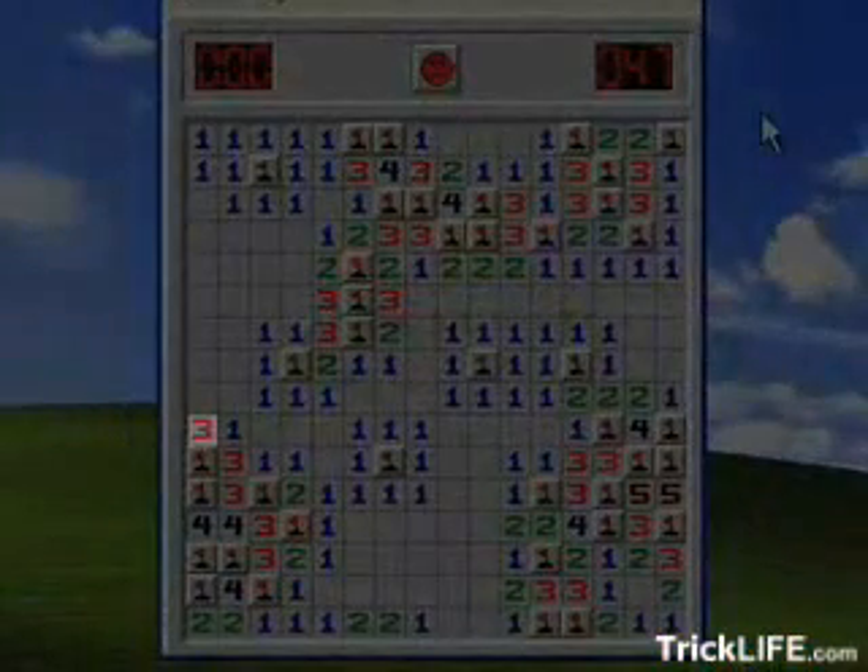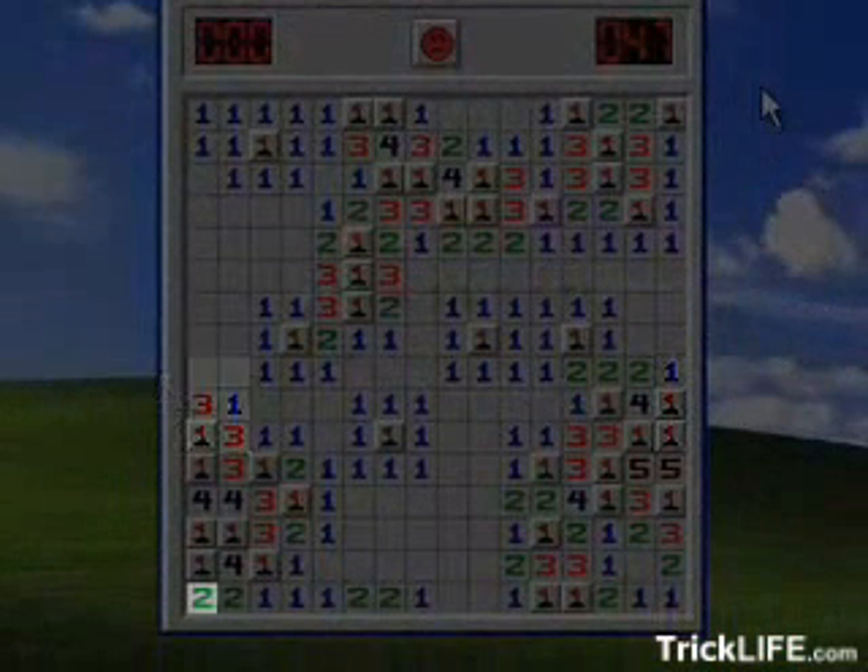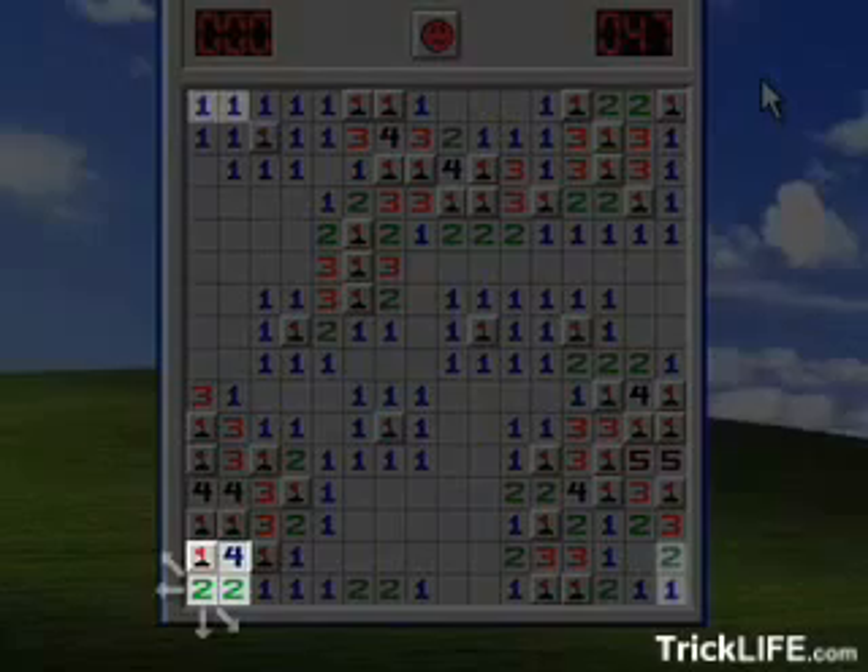The difference is, at the edges of the screen, the squares adjacent bomb numbers refer not only to the bordering squares on the interior, but on the opposite side as well. Corner squares refer to their interior adjacent squares, the opposite edge face squares, and the opposite corner squares as well.